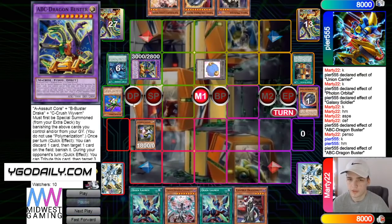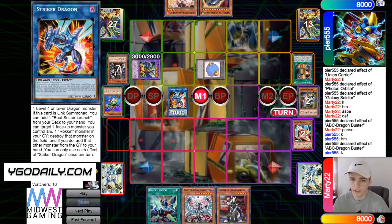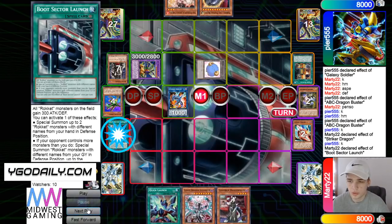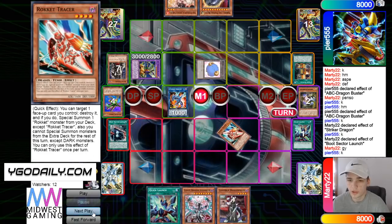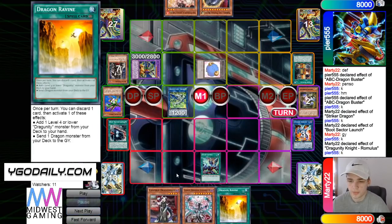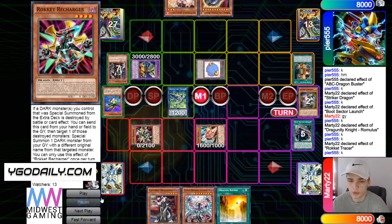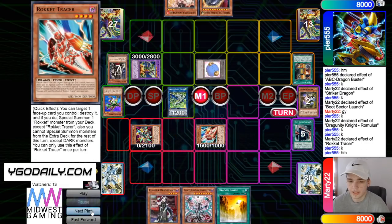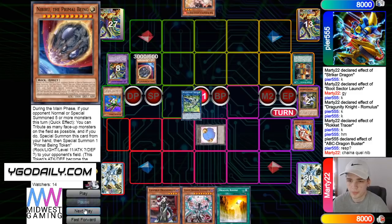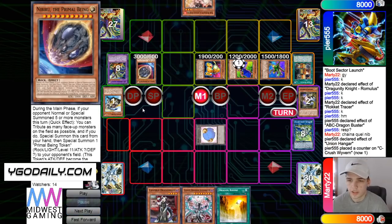Normal summon Safer, ABC effect banish it, and then Quick Launch brings out Tracer. Make Striker Dragon, Striker effect adds Boot. Activate Boot, that'll bring out Tracer from the graveyard, then get rid of those for Romulus. Romulus effect adds Ravine. Activate Quick Launch, bring out Tracer, Tracer effect pops Boot to bring out Recharger. Then he's thinking — activate ABC effect tag out, and then chain Nib. I would say this is pretty solid. I could have summoned Nib in defense.